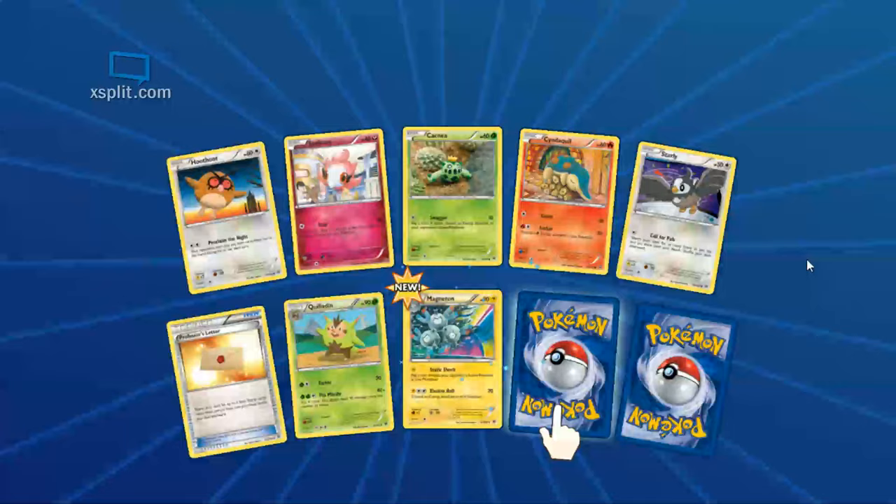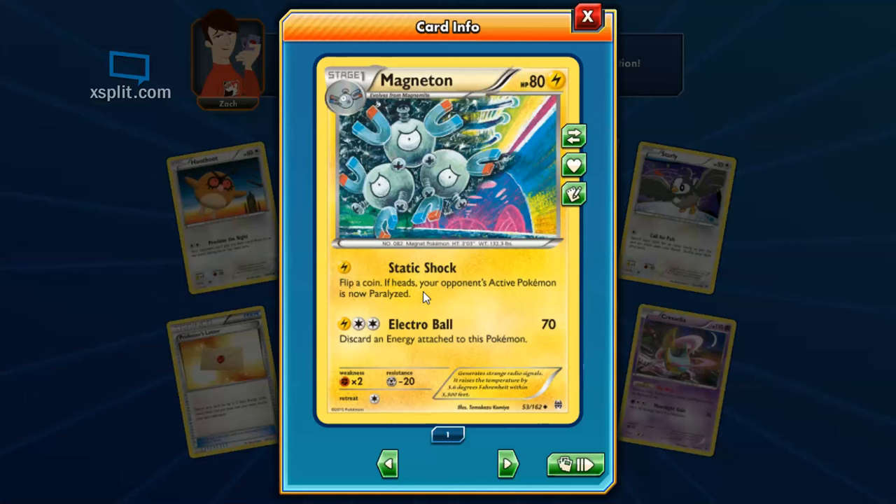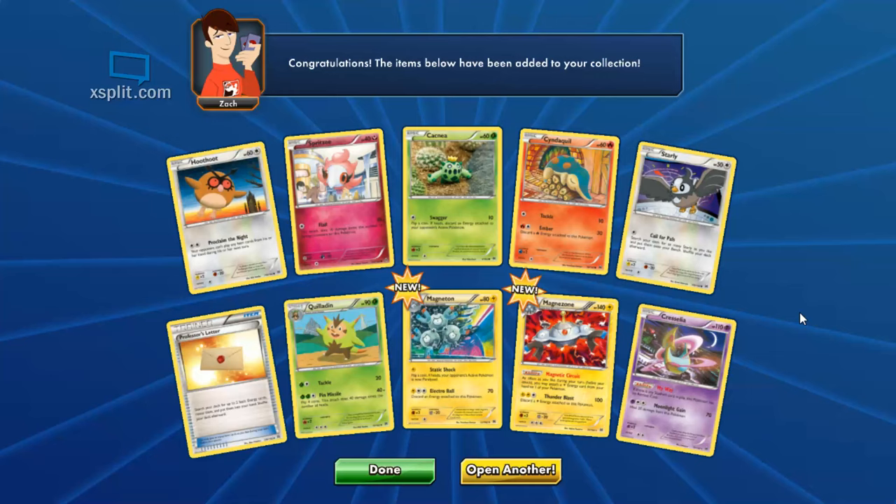Here comes new stuff — only one new card: Magneton evolution, nice. And another Cresselia. Magneton: paralyze them — but you still have to flip, kind of unfortunate for a stage one. Electro Ball makes you discard energy for 70 damage — not that cool. What's its evolution, Magnezone, do? As often as you like during your turn, you may attach an electric energy card from your hand to one of your Pokemon. If you had a bunch of electric energy you could instantly power someone up. Are there electric energies like those fire energies? There is, but I think it might lower retreat cost or something different.